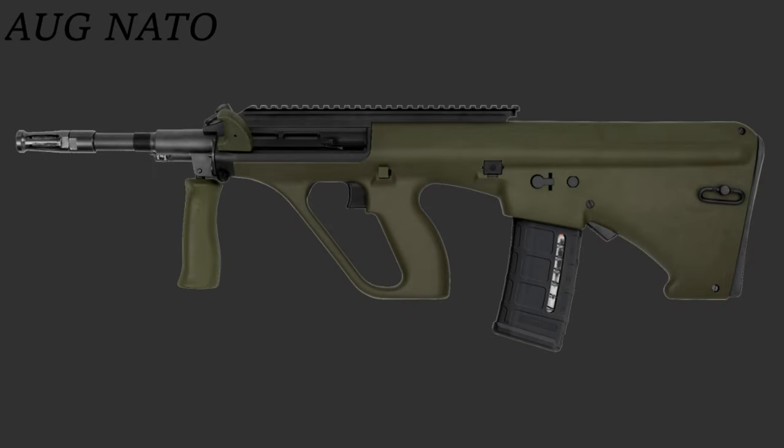The next variant is the AUG NATO. This version uses STANAG pattern magazines — so that's all your HK and M4 style mags. Interestingly, the AUG NATO does not feature a bolt release in the rear of the rifle; you must use the charging handle.